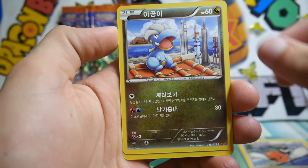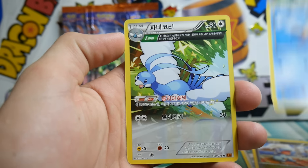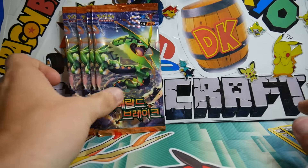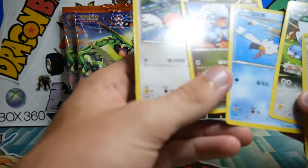Our first card is a Fletchinder, Bagon, a Wingull, and an Altaria — and a Revive. So there's only 5 cards in a pack — 5 cards. And you get some rares and whatnot in different packs, it's very strange.